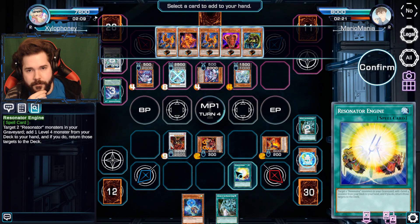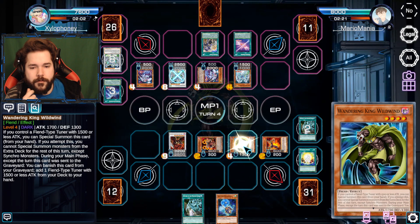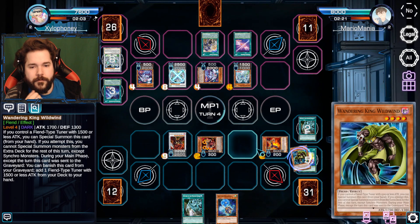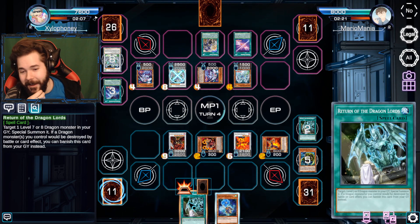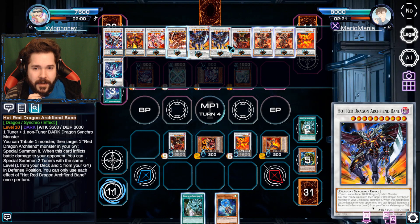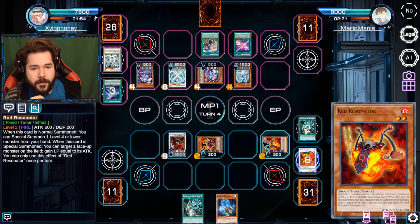Let's go ahead and cancel that effect while we can. I can bring that out but I don't think we need it. I guess we might as well activate Resonator Engine, get these two little guys back in the deck, and then add to hand. Red Dragons have always had the Resonators to support them, and Stardust has always had the Synchrons. What's the difference between going in sync and resonating? It has a similar mentality to it.